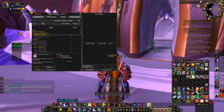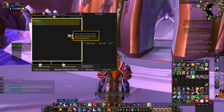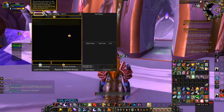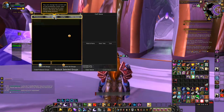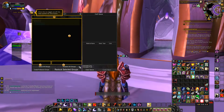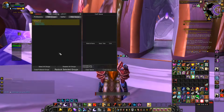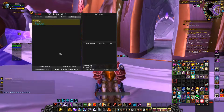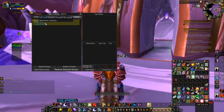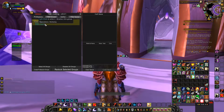Selecting the TSM groups tab from the crafting interface displays all those groups with crafting operations attached to them. So in this case, draining flask and draining potions have for me.